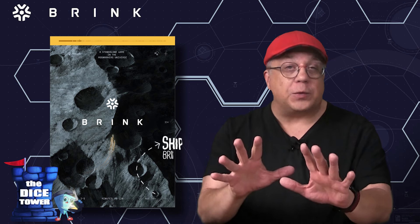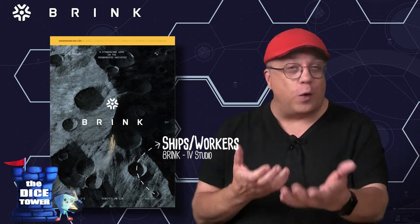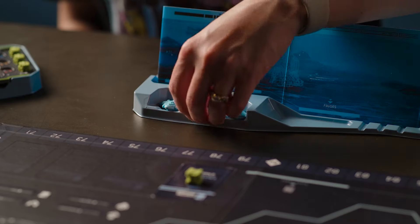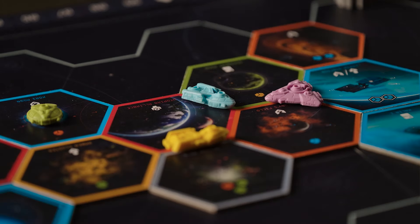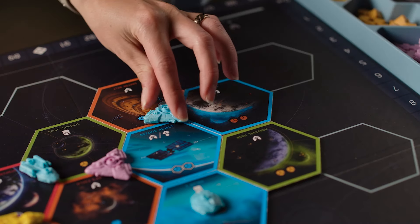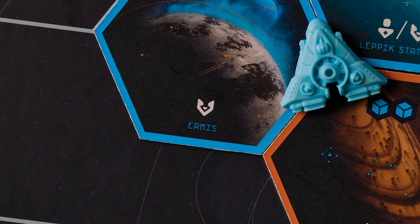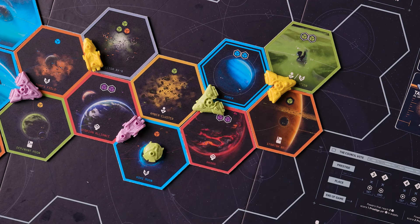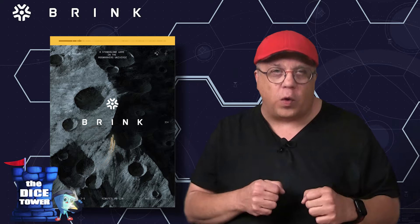Each turn, you will place one of your three different sized ships, or workers, onto a grid of hexes. Each hex will gain you resources and actions, but even more importantly, it will give you power within a faction based on the color of the hex. And at the end of each round, all players will vote on which faction will score points, which is then multiplied by the amount of power each player has in that faction color on the board.